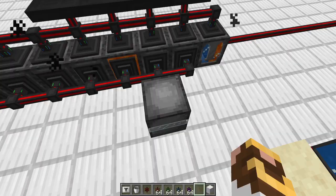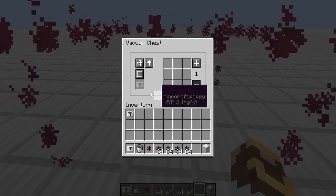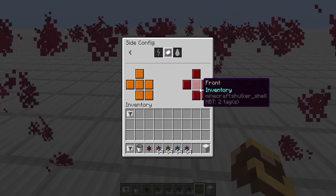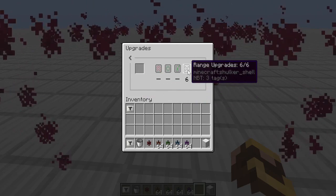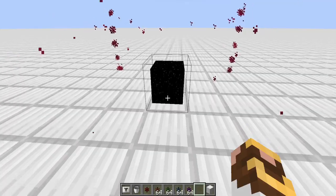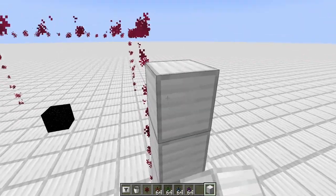I love this next thing — the vacuum chest. It has a ton of purposes. You can item-filter it, choose to hide or display it visually, and configure which direction items exit — right, front, left, top, bottom, however you want. There are also range upgrades available: by default it covers a 3×3×2 area, or 5×5×3. As you add upgrades, it grows — one more upgrade and you're at 7×7×4.